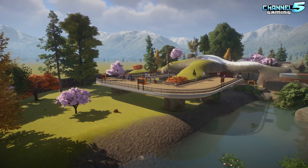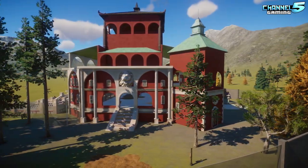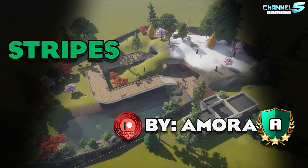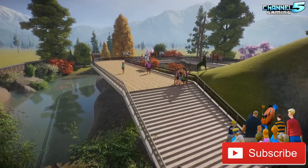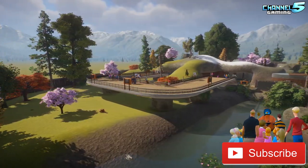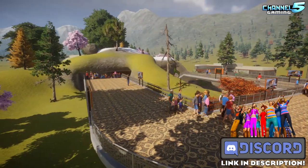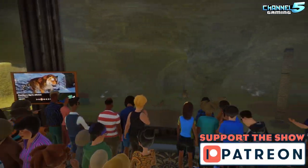Alright, welcome back everyone. Hope you're all having a fair-tastic day. We're going to just dive right on into things. Starting with Stripes by Amora, one of her Discord Advanced Builders and Ruby Patrons. She says, 'I wanted to create an open type experience with a dangerous animal while being safe for the guests. Stripes was born from this idea. I hope you enjoy.'